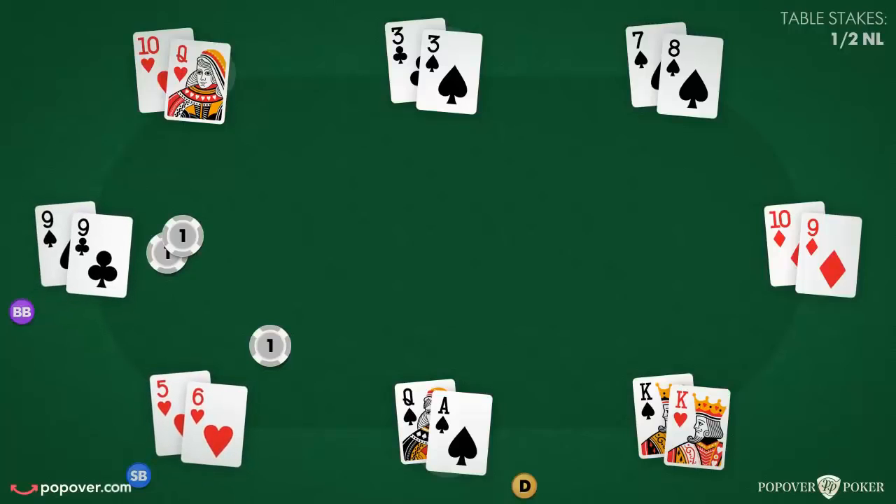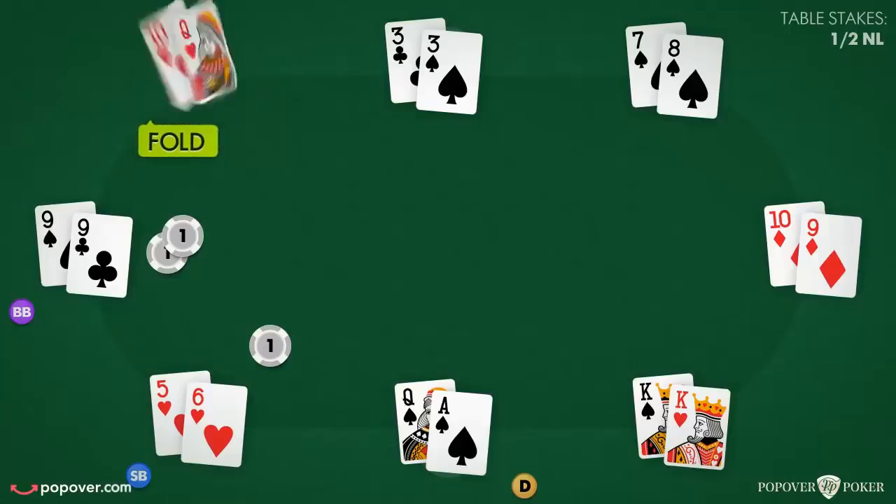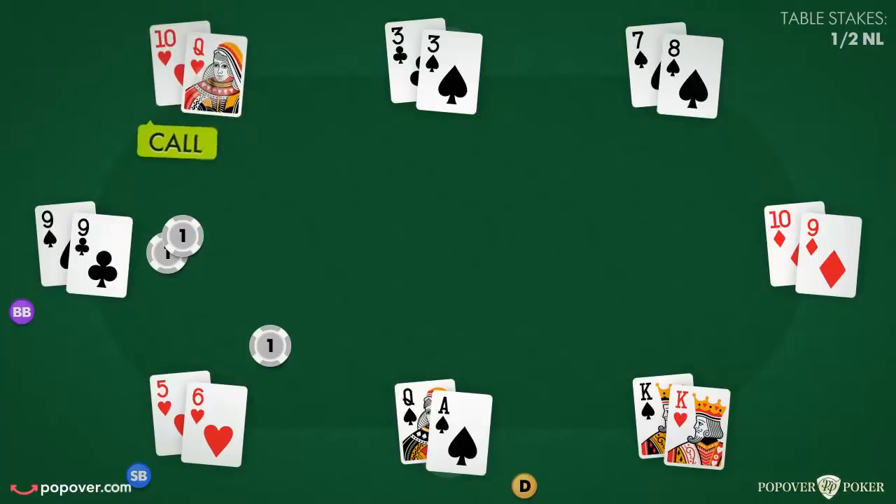Since the small and big blind have already committed chips to the pot, the first action begins with the player seated left of the big blind position, called under the gun. If a player wishes to play their hand, they must either call and match the previous bet amount, or raise by at least doubling the last aggressive action. A player can also choose to raise all in, betting all of their chips at any time. If a player decides against playing their hand, they simply fold and forfeit their hand to the dealer without having to sacrifice any chips.